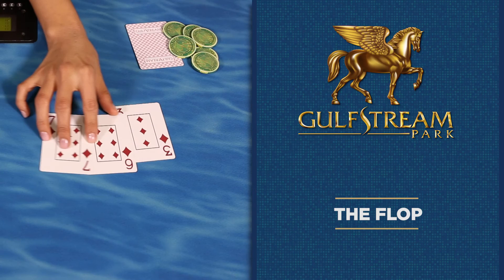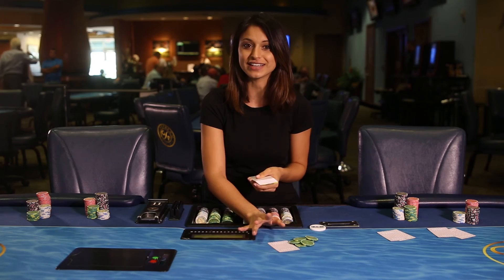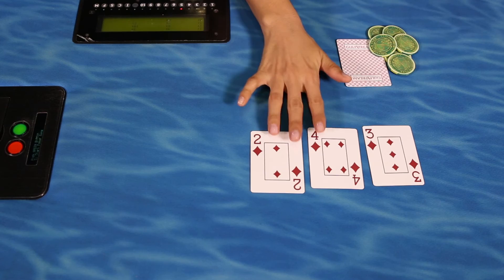Once the first betting round is complete, the dealer discards the top card of the deck. This is called burning, and it's done to ensure no one accidentally saw the top card and to help prevent cheating. The dealer then places three cards face up onto the table — this is called the flop.